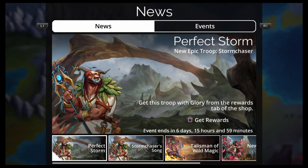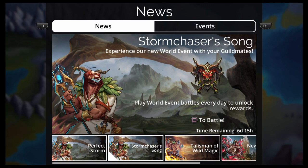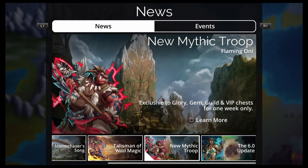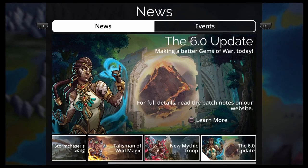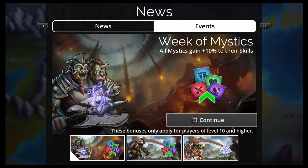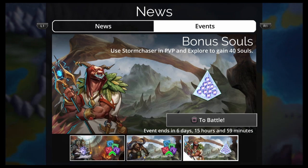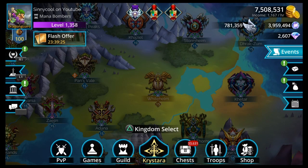Back to the full weekly preview. We have Perfect Storm — a new Epic troop, Storm Chaser. Get this troop with glory from the rewards tab. Talisman of Wild Magic is still going on. Flaming Oni is still in the Mythic slot until Friday at reset — it's decent, a utility troop you can throw on the end of other teams, like a Zulgoth Fireblade team. The 6.0 update finally came to PlayStation. Events this week: Week of Mystics and Week of Taurus — all troops of those types gain 10% of their skills. Bonus Souls: use Storm Chaser in PvP and Explore to gain 40 souls.